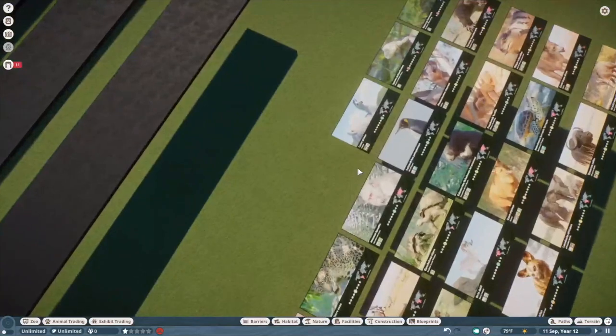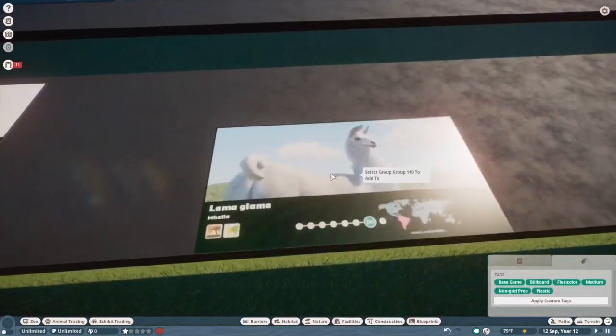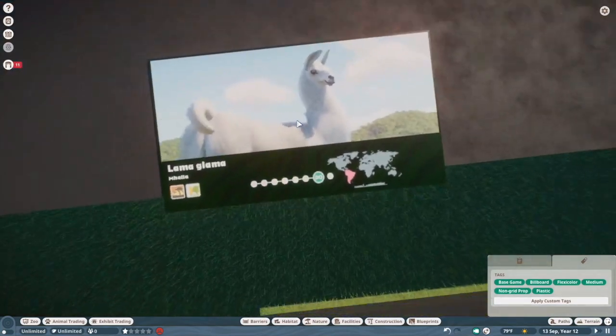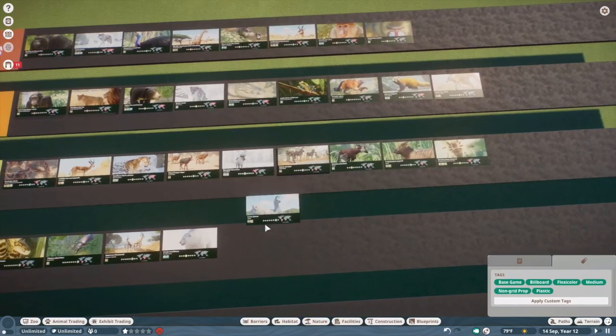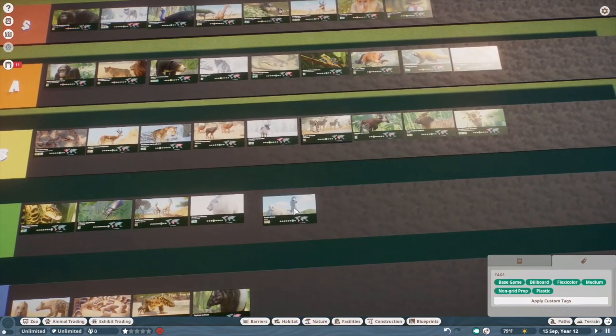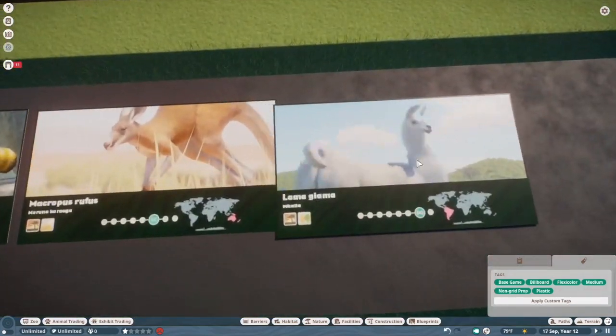Llama. I'm really impressed with what Frontier managed to do with the color variation. Oh yeah, they have color variations — so why couldn't the reindeer? But it's a nice farm animal. All in all I think it's rock solid. We're going to put it in A.